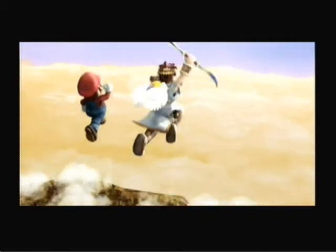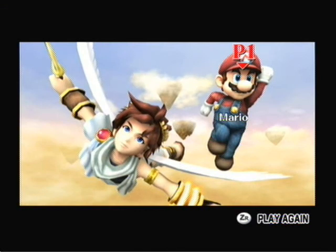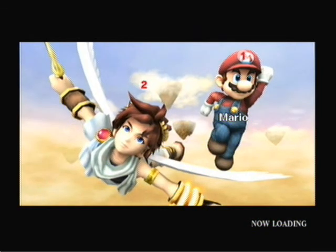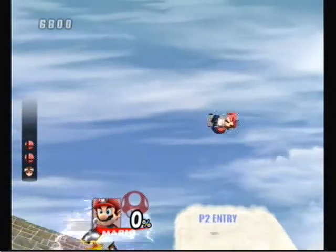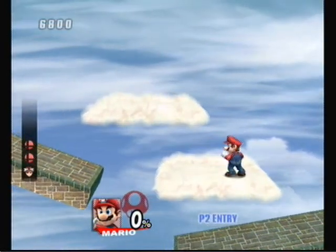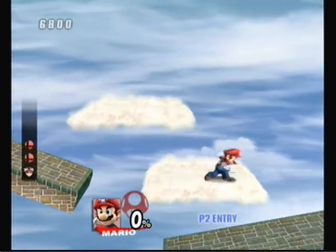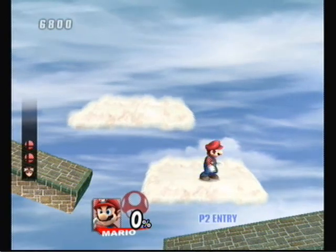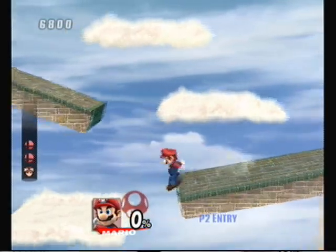Okay guys, so this time I'm gonna go ahead and try to show off Mario for you, and while I'm doing it, I'm gonna try to explain the controls a little better. You use the control stick to move. A is to attack. You can press A up to do that attack. B down too. When you hold a direction plus A, it's called smash attacks. Up plus A gives you a smash attack. This is his B-down smash attack, and this is his directional smash attack. The longer you hold it, the more damage you can do.